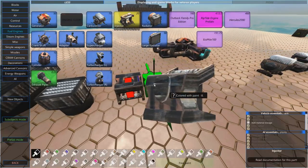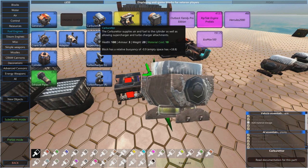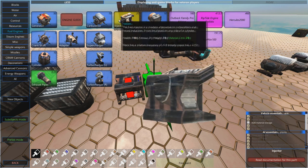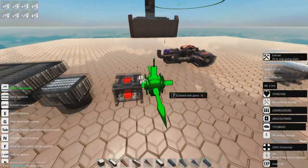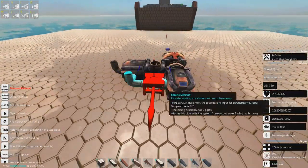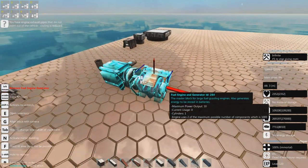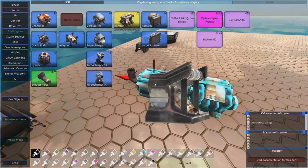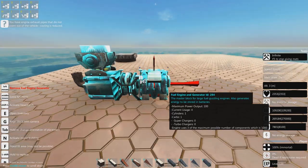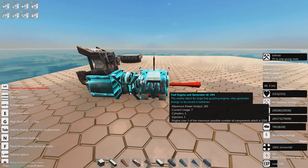Carburetors start out at average efficiency in terms of fuel consumption and average in terms of power. Injectors provide much more power - about twice as much. You add a carburetor onto a fuel engine and you get 100 extra power; you add an injector and you get 200. So each cylinder gives you just 10 power base, a carburetor brings it to 100, and an injector gets you 200.